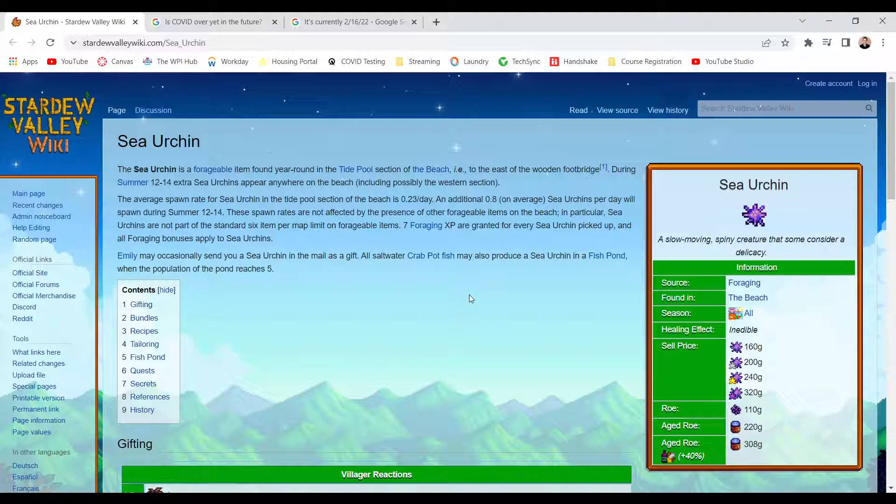7 forageable XP are granted for every sea urchin picked up, and all foraging bonuses apply to sea urchin. Emily may occasionally send you a sea urchin to the mail as a gift. Also, crab pot fish may also produce a sea urchin in a fish pond when the population of the pond reaches 5.